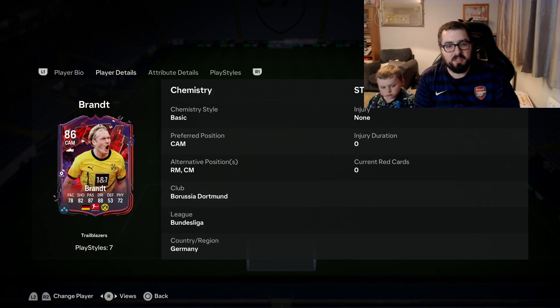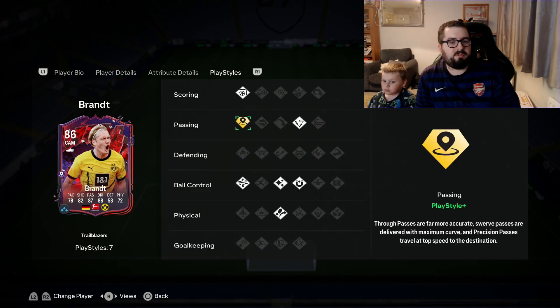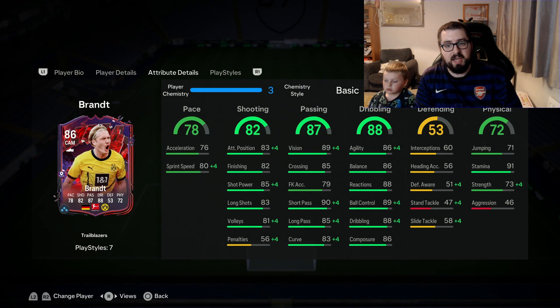Positions-wise, his preferred position is CAM, but for squad building there is also right mid and centre mid. When playing in game though, there's only one real position for this card and that's CAM. On his base card he did have a play style plus, but they've now switched it from Tiki Taka to Incisive Pass, which is very good for those that like using through balls.